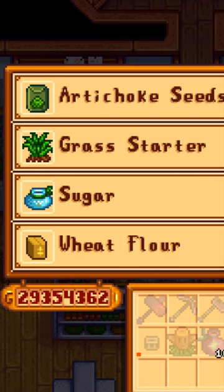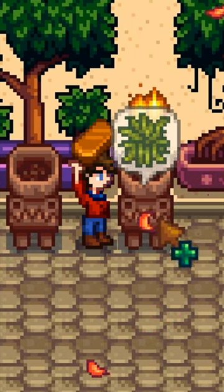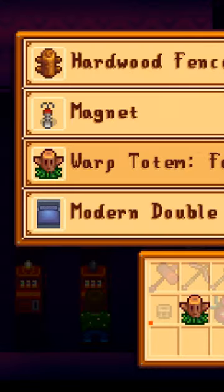One thing you can do is essentially buy resources that are otherwise unbuyable. For instance, you can deconstruct Grass Starter bought from Pierre for 10 fiber. You can deconstruct Farm Totems won at the casino for one honey.